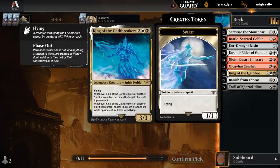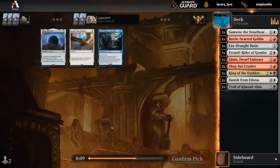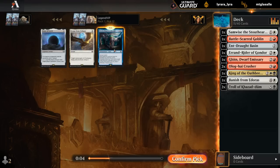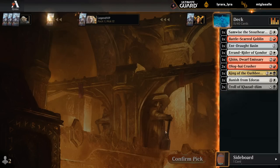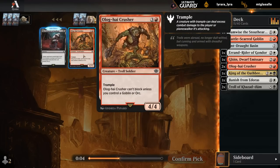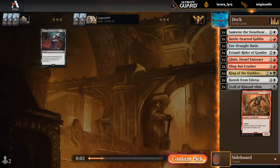With double Troll and King, we could go red-white and basically splash black if we wanted to. Don't think I need the escape. Some pretty decent cards late — let's just go Triple Crusher and see how that pans out. 4-4 Trampler, 4-4 isn't bad.